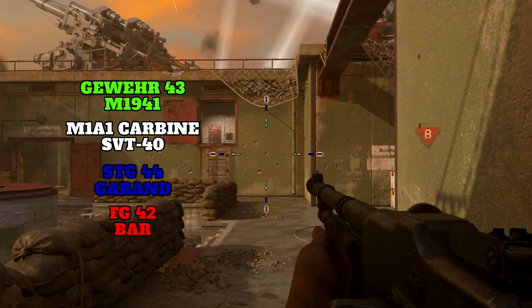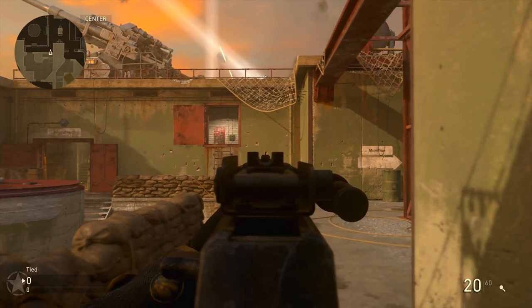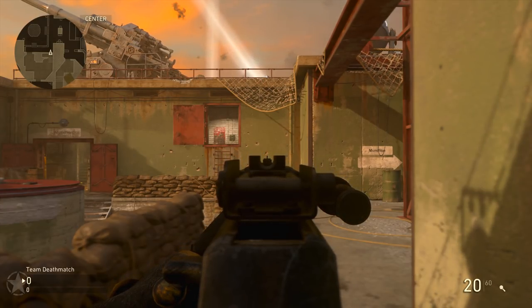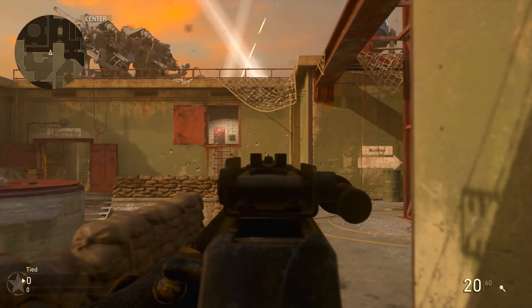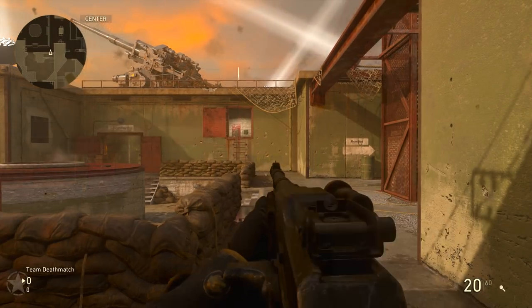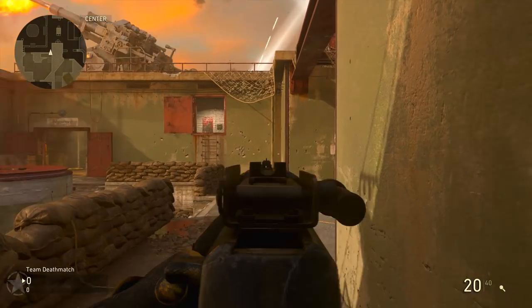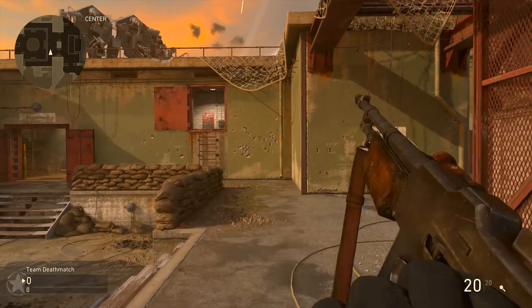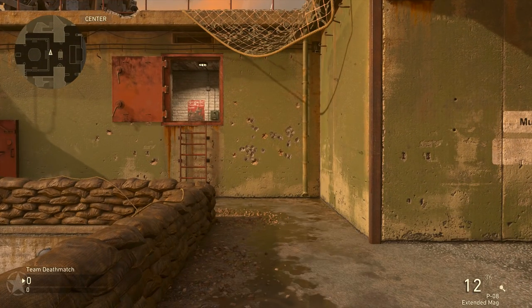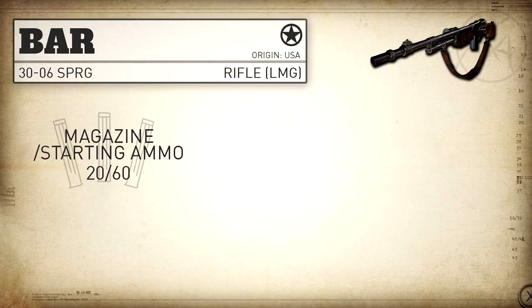Moving on to hipfire, this is the worst in the rifle category, tied with the FG42 — it's got quite a large hipfire spread. The BAR also has quite a bit of idle sway for the rifle category, which will affect your shot at mid to longer ranges. Up close it generally doesn't play too much of a role, but when you're trying to stretch it out it can get in your way. As for recoil, the BAR doesn't kick too much, but it's somewhat unpredictable within a small area — you don't know if it's going to kick left, right, or up, but it will be relatively contained and it's never going to kick up to the sky.